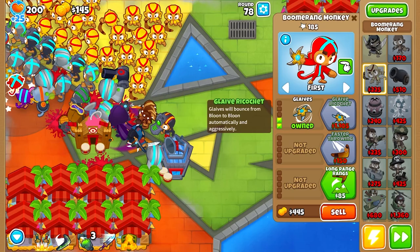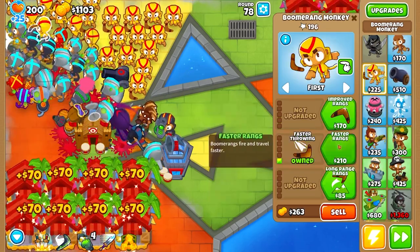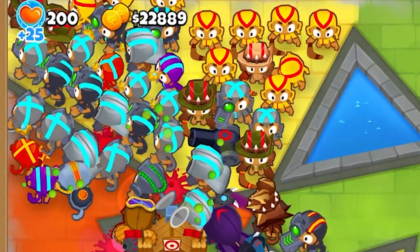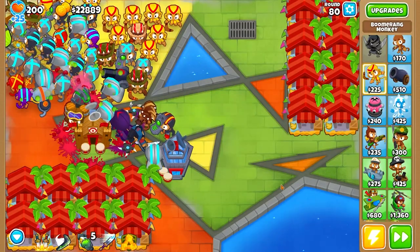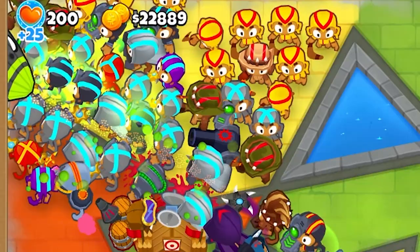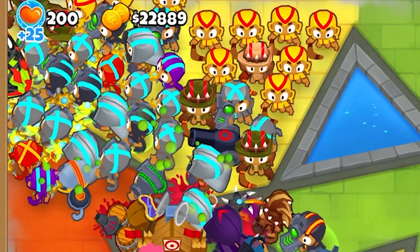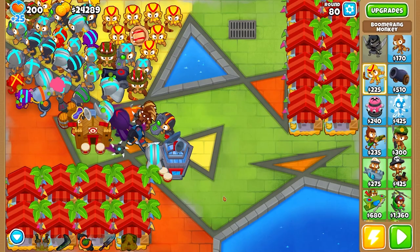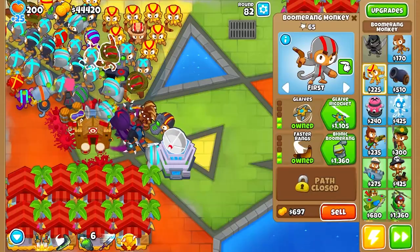I'm a little curious what the ZOMG's answer for this is gonna be, because I can't imagine it actually has one. ZOMG, come meet this horrible creation I've made. I used all six abilities — it's backing up! That looks horrifying. Oh my god — this isn't even getting hit by my tier five yet and it's dead. Boomerang monkeys are just that good.